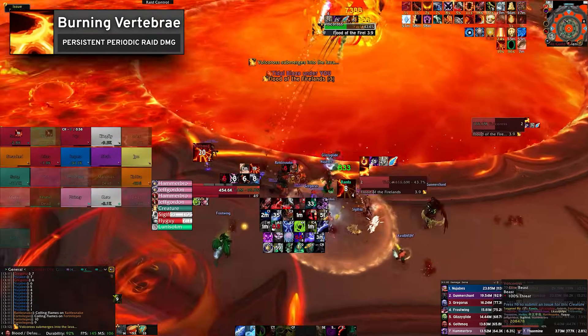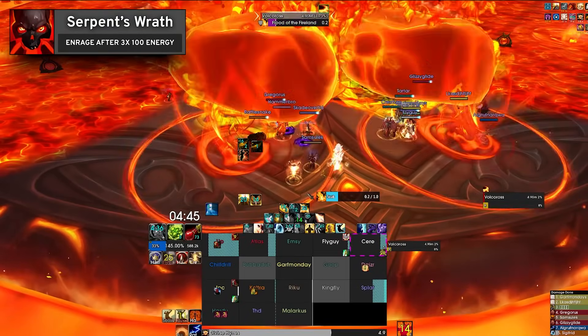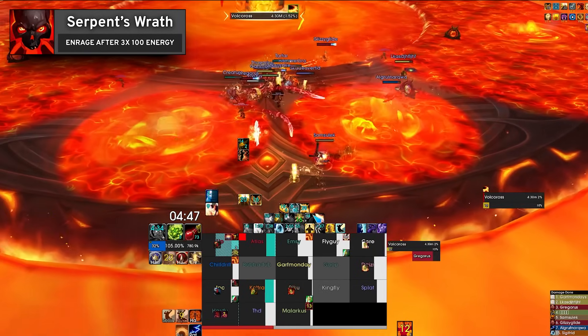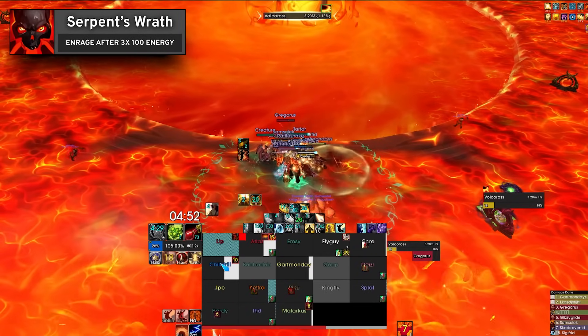Throughout the fight, the boss pulses fire damage to all players through Burning Vertebrae. At the end of the fight, it can be assumed that after you soak the final Flood of the Firelands, the encounter is meant to end shortly after due to Serpent's Wrath, which enrages the boss.